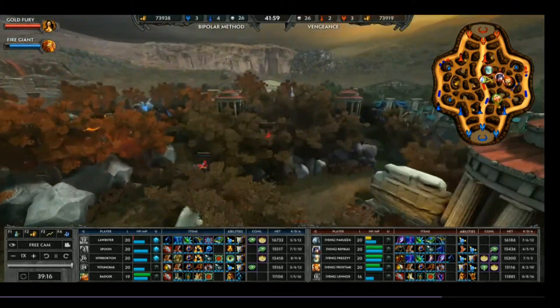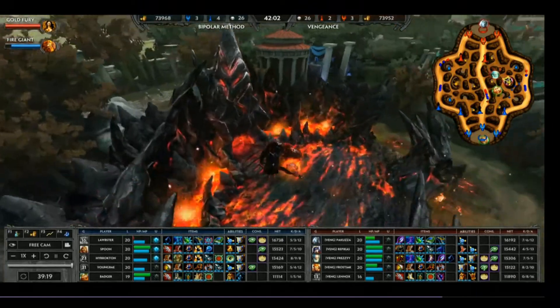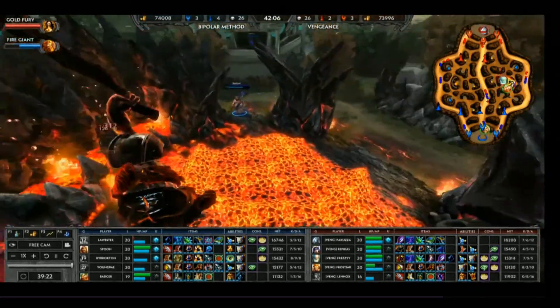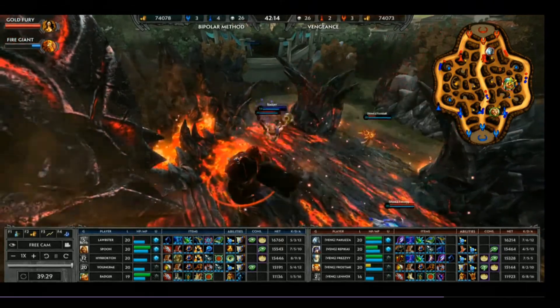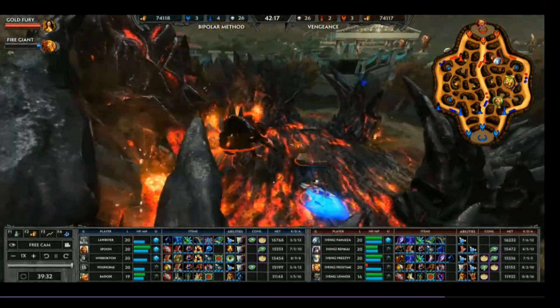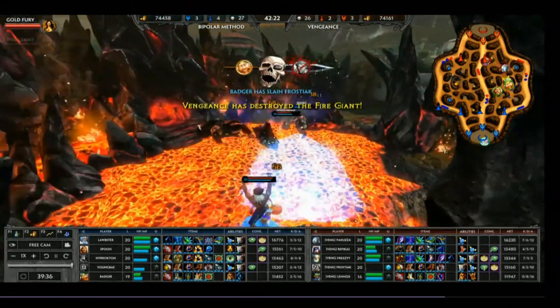The third place match between Bipolar Method and Vengeance Esports was a real slog, but a poorly timed Hulk from Bipolar Method allowed Vengeance Esports to steal and turn the game in their favour. The final Fire Giant was a piece of art — Vengeance Esports had no Hulk available but went for it anyway. Badger from Bipolar Method came in to steal, but Rippercast on Najar ulted him into the air, giving their team just enough time to secure the Fire Giant when he lands. He does the Hulk but it's just a fraction of a second too late. When they secured that Fire Giant, the game was over — done and dusted.